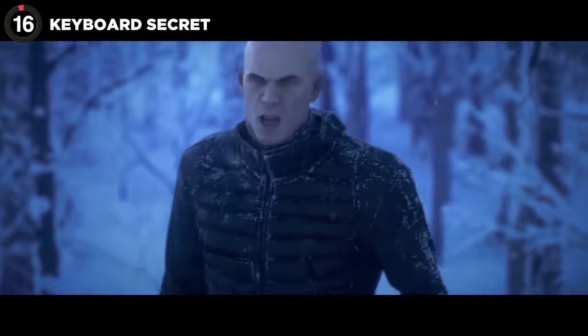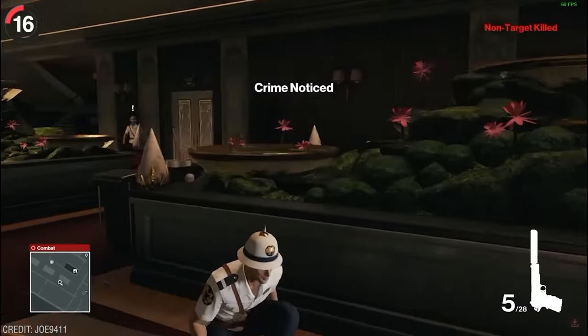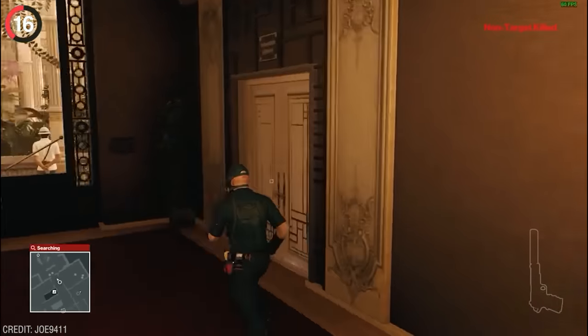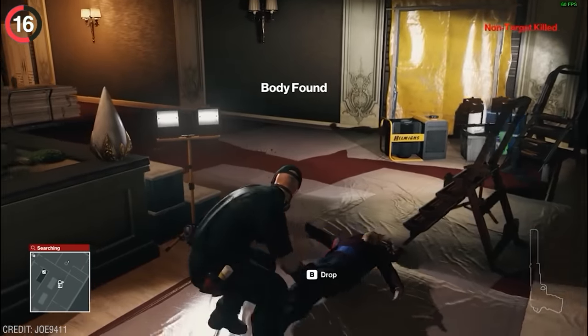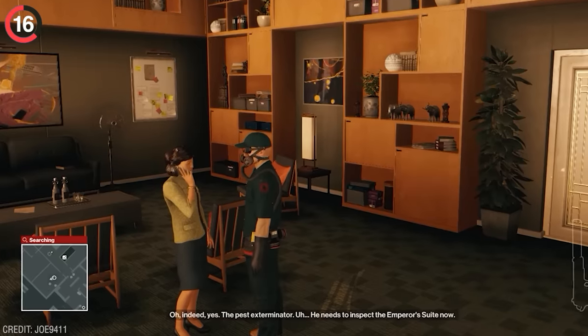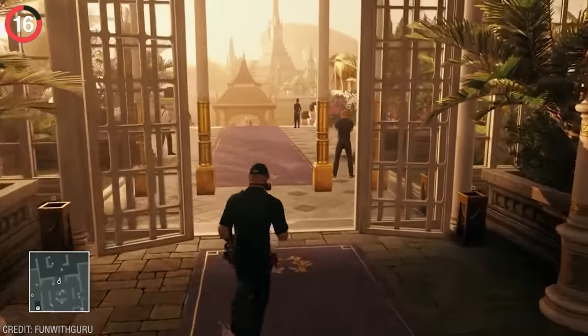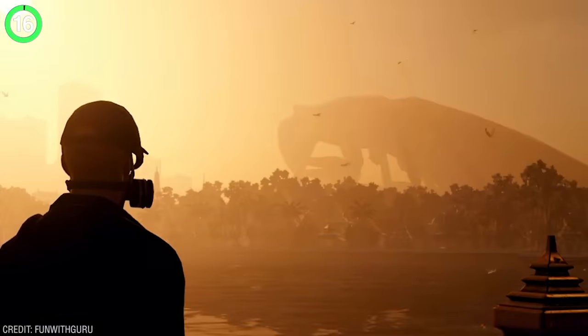There's an even bigger mutant hiding in Hitman, in the Bangkok mission to eliminate Jordan Cross. You can instead ignore the objective and enter the private rooms disguised as hotel staff. From here, you can take the exterminator's uniform and start the bug man mission from the manager's room. After collecting a can of insecticide, tell the manager to bring Jordan from his room, then peacefully enter and play the keyboard. Now follow the mysterious screeching outside to spot a giant bug monster making its way across the horizon.